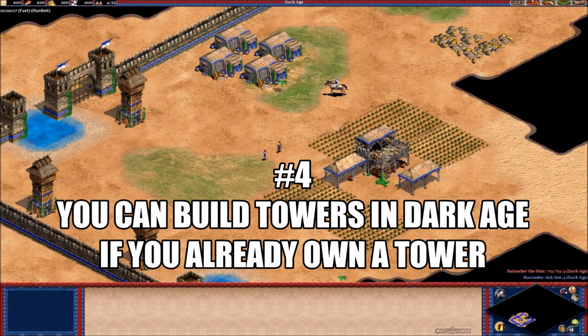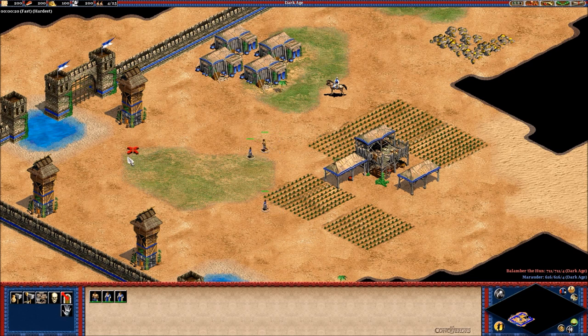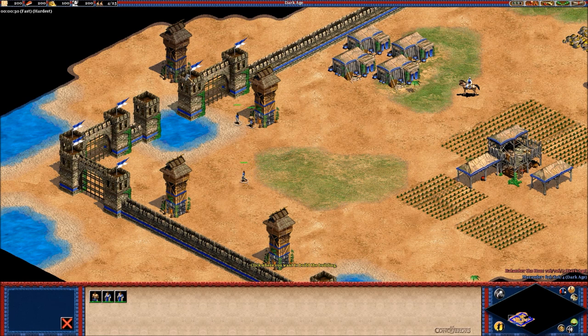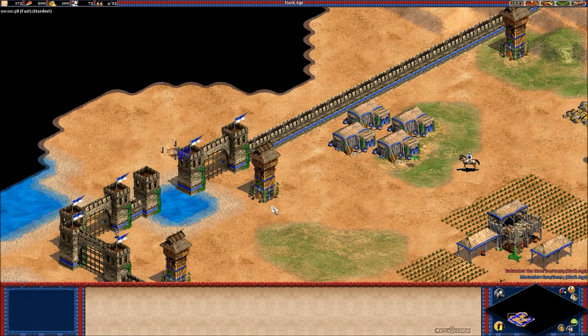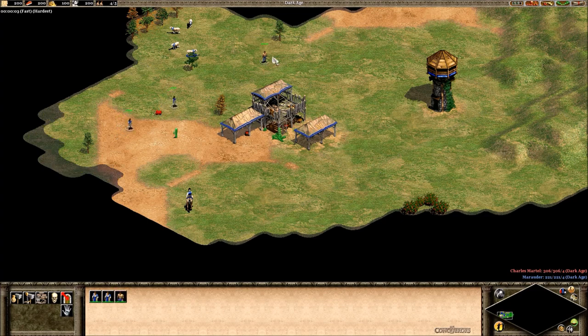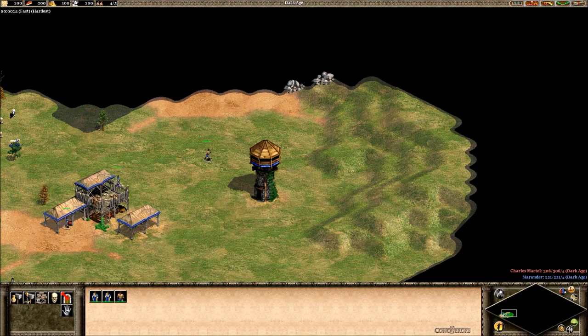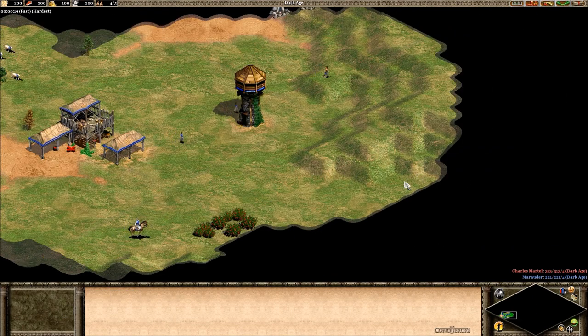Number 4: You can build towers in Dark Age if you already own a tower on the map. This is something a lot of Fortress players might know — if there are any, since there are barely any Fortress games being hosted. If you already own a tower in Dark Age, you can actually place a foundation for a new tower. Let's say you randomly had a tower in an Arabia game — the same rule applies. It's not just Fortress; it's any game where you already own a tower.